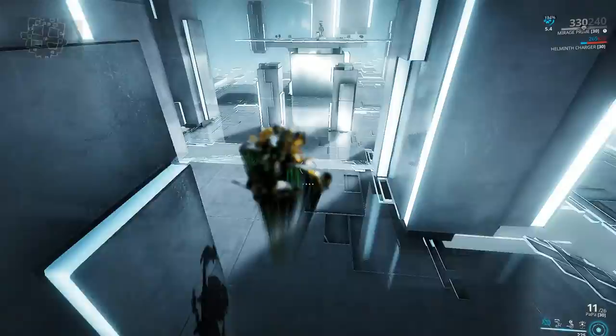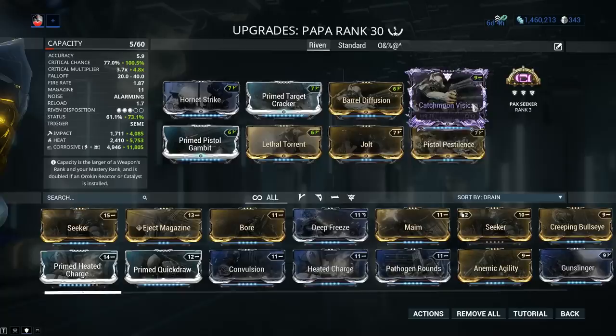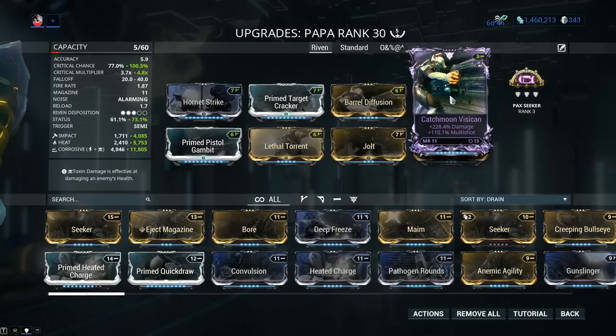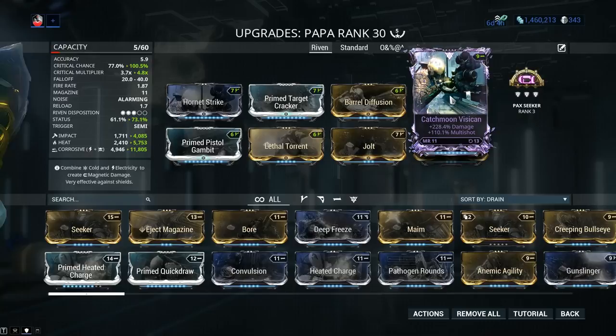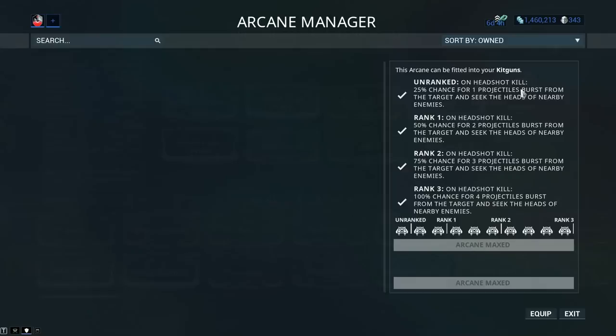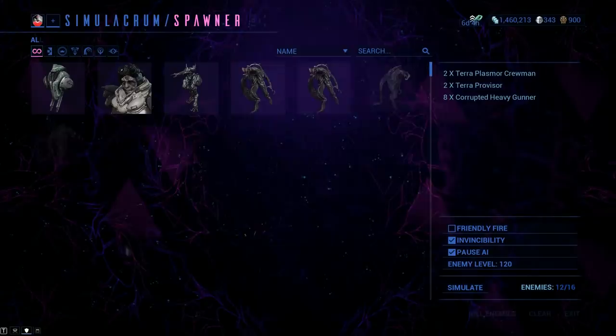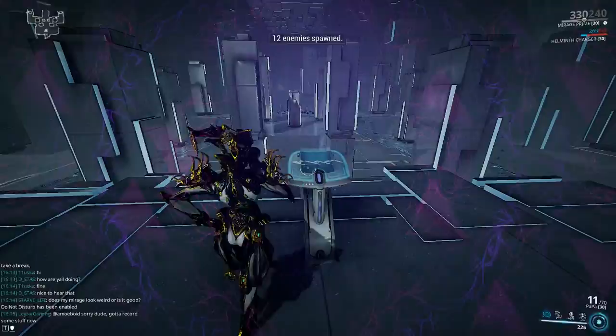That was performance with standard everyday mods, but we can do a whole lot better. Switching to a pumped-up setup with Prime mods, a Riven, and Pack Seeker. This is a Catch Moon Vizigan Riven with damage and multishot — it's a good roll but not ideal. What you want is critical chance up to 100%, then focus on critical damage. The ideal Catch Moon Riven would be critical damage, critical chance, multishot, and a harmless negative. Pack Seeker is absolutely fantastic — it fires projectiles that are 50% Puncture and 50% Slash, meaning they can apply Slash procs.